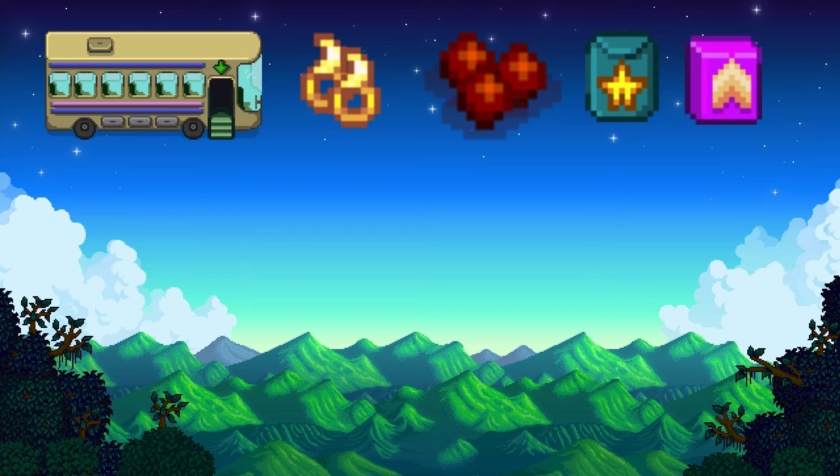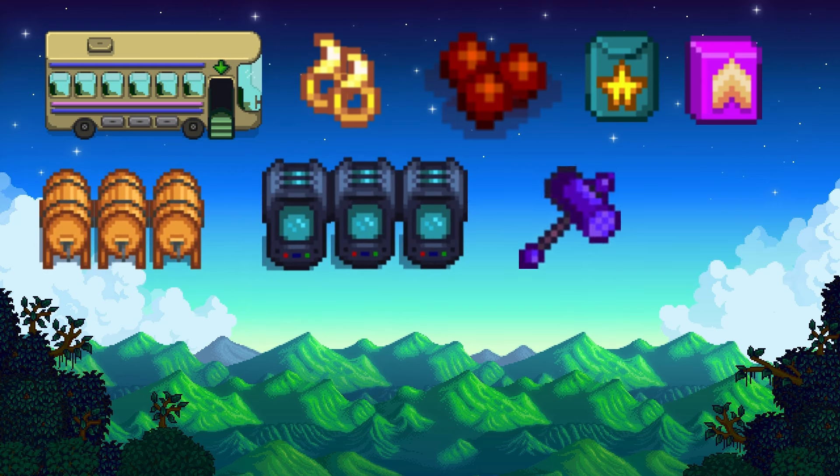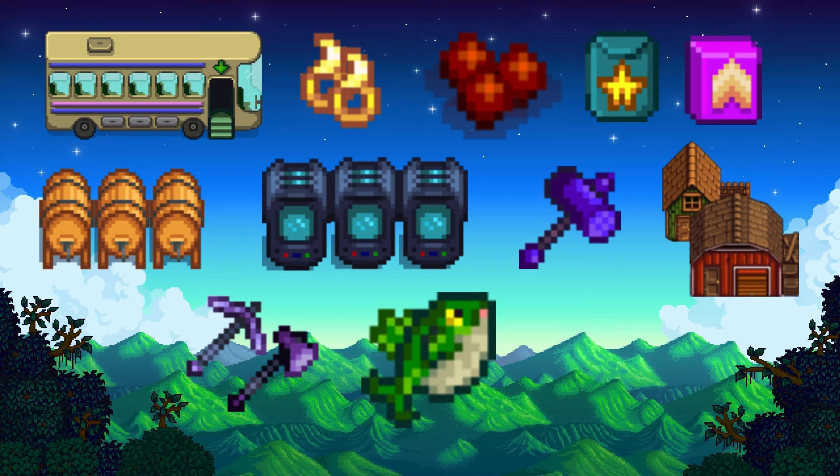I also wanted 200 oak trees planted for future kegs, ten crystallariums, the galaxy hammer, five coops, and a barn — because this is the beach farm, so farming options for crops are limited and I wanted to focus on animal products instead. I also wanted an iridium pick and axe fully upgraded, to catch the legend, and to pay for Krobus's star drop, which means making enough museum donations to unlock the sewer key. That might sound like a lot, but for those familiar with Stardew optimal play, it is certainly very much possible.